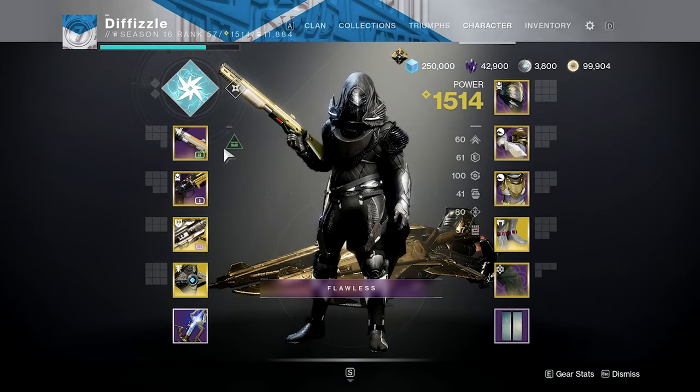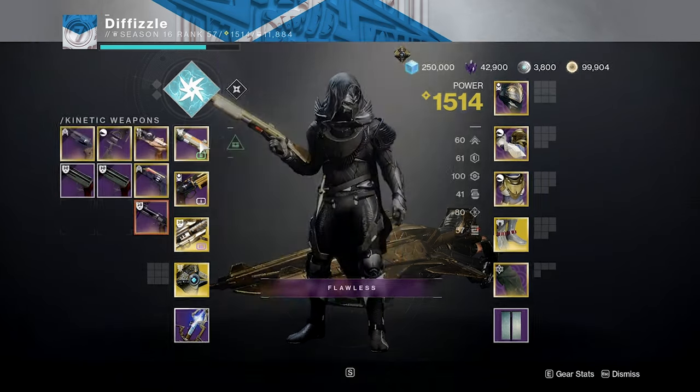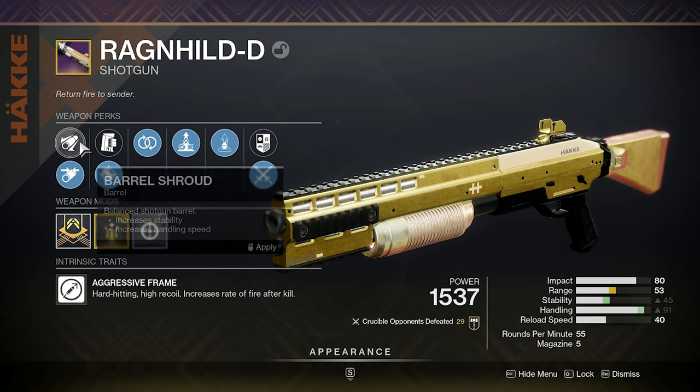Hello guys, and in today's YouTube video we're going to be using the Ragonhild D. I'm going to be using it with — let me show you the roll really quick before I commit an unforgivable sin.